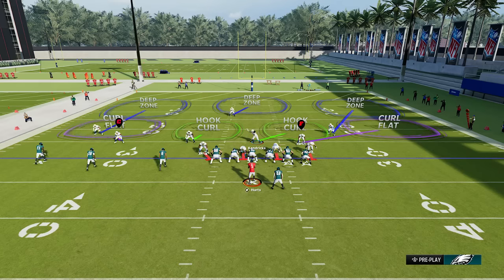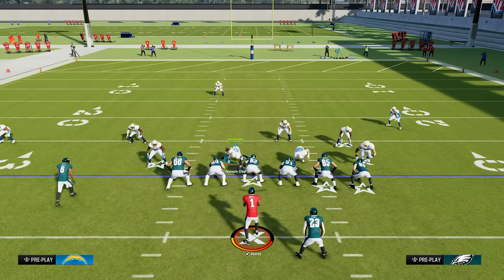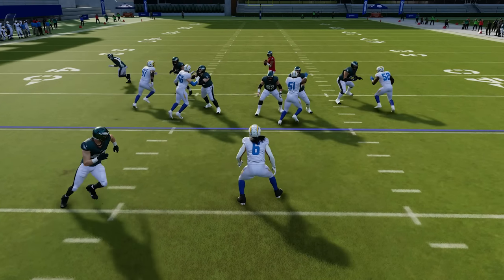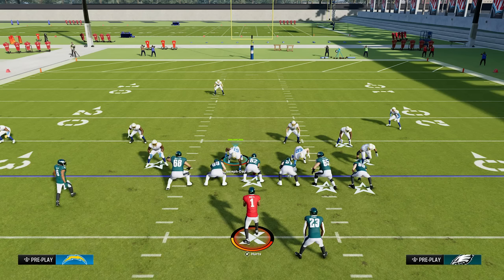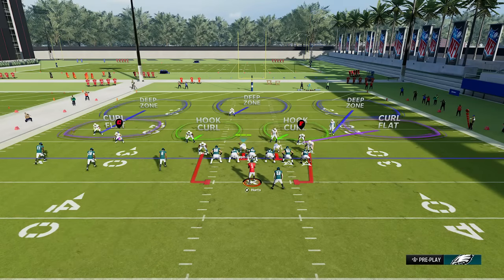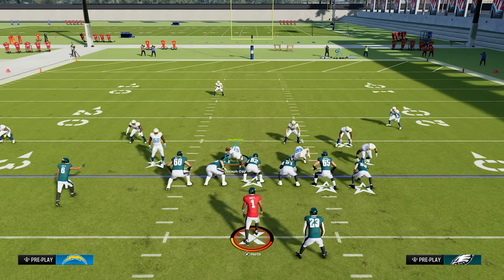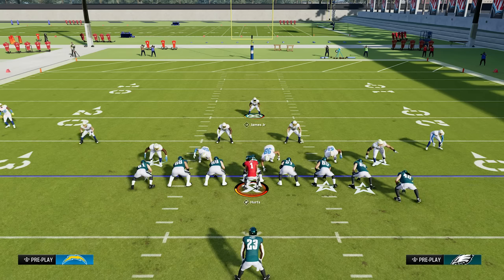Let's talk about containing mobile QBs. Switching to the Eagles so we have a faster quarterback, I'll put Eric Kendricks in a spy — watch what happens when I try to roll out with Jalen Hurts. He follows me the entire way and limits the yards I can get; I only got back to the line of scrimmage because he was on me every step. That's what a spy does — wherever the QB goes, that player goes and looks to attack. You can also try QB contain by pressing RB or R1 twice — the outside pass rushers will stay on the edge — but this can be hit or miss. QB spy is usually more foolproof, or you can use both if you're worried about someone like Lamar Jackson.